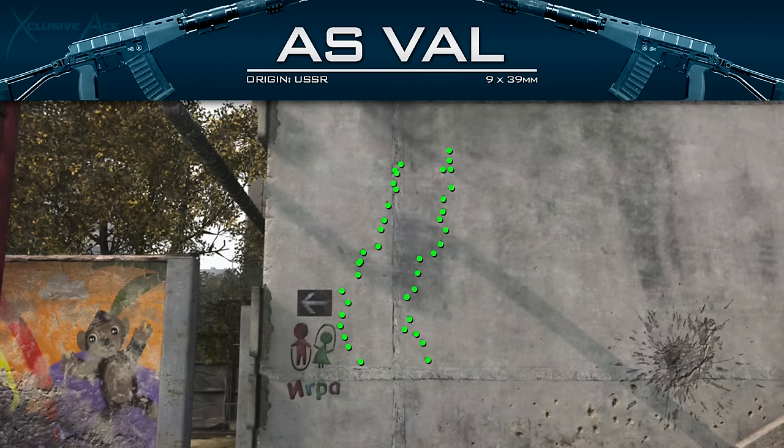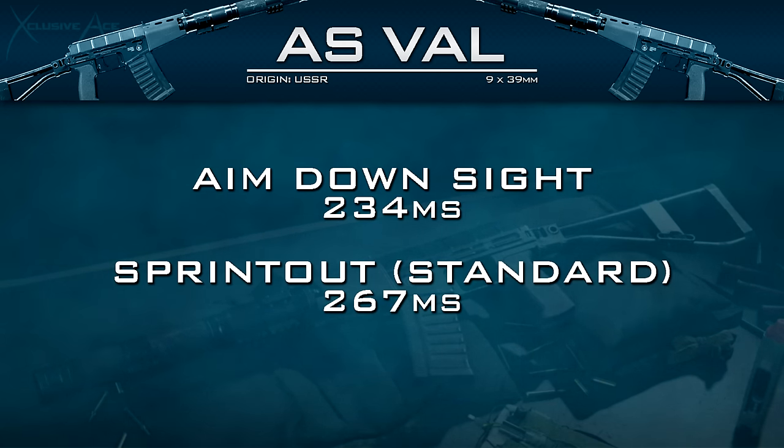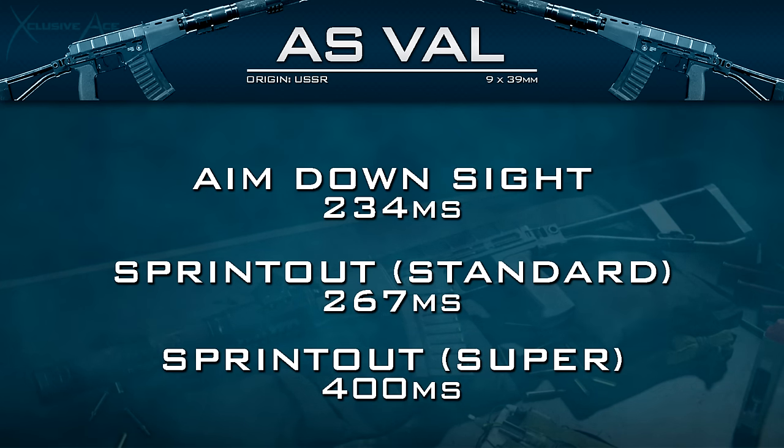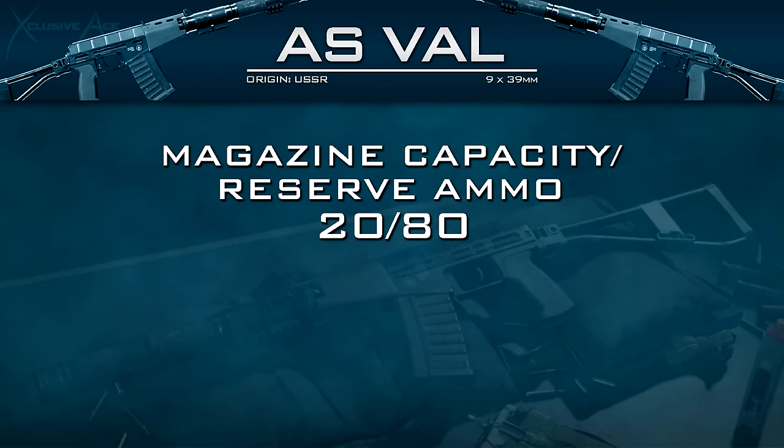As for handling, we've got a great aim down sight time at 234 milliseconds, and our sprint out times are standard for the assault rifle category at 267 milliseconds for normal sprint out time and about 400 milliseconds for our tactical sprint out time.